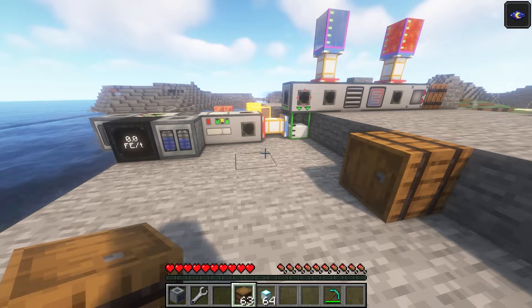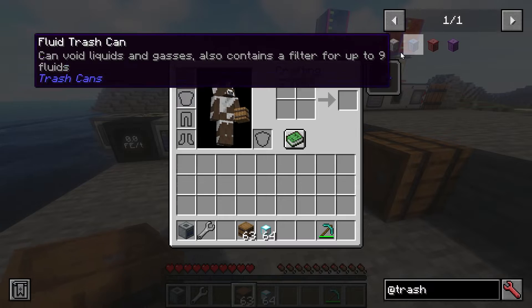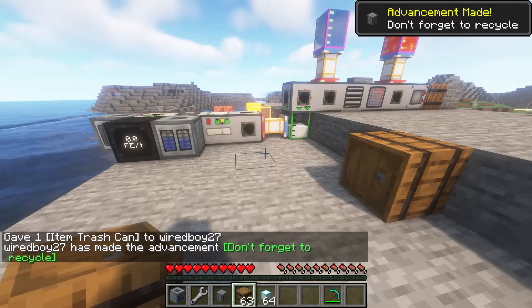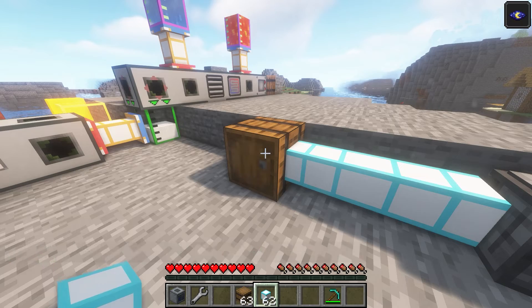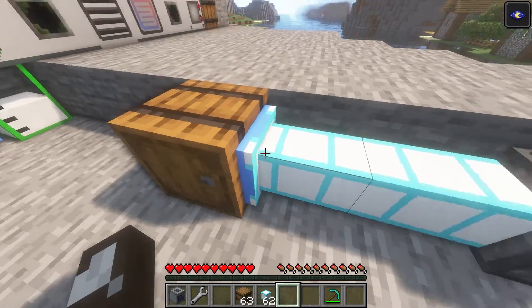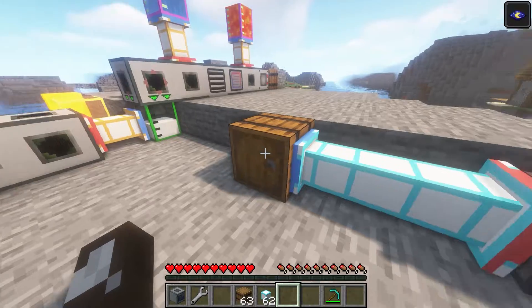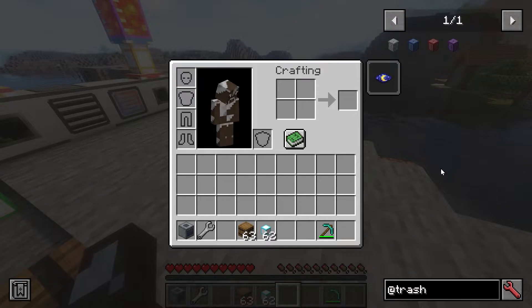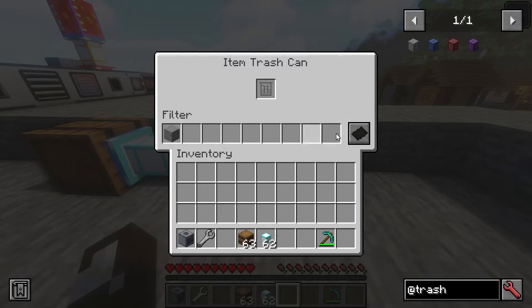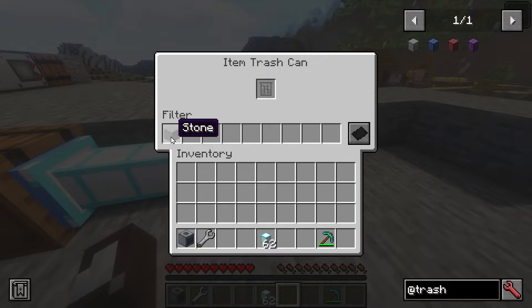The Energy Meter can also trash energy — that's the energy trash can. We've also got the ultimate trash can which voids items, fluid, and energy, or you can do them all separately. Let's look at the item trash can using the item pipe, which we haven't seen before. We've got some stone — we input into the pipe and output into the trash can. It's taking items in slowly, but it voids them all. You can also blacklist certain items — for instance, if I blacklist stone, it only voids the other items. Note that it only pulls from the first slot.